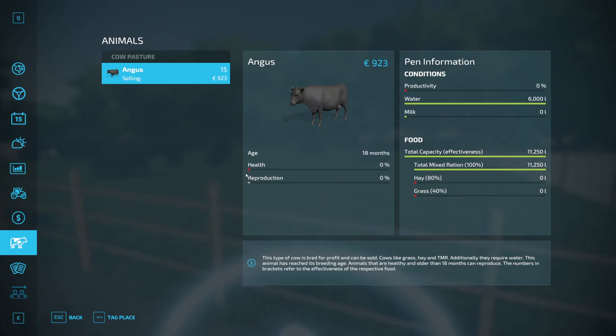Now we can have a look at the animal menu. We see the health is at 0% — this is always the case when you buy new animals. It takes some time until the health reaches 100%, and it rises fast when you feed them the best food, in this case Total Mixed Ration. When the health is at 100%, the worth of the animal is the best it can be for that age.